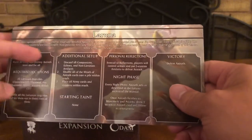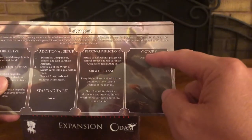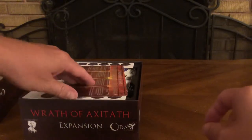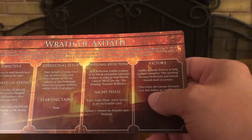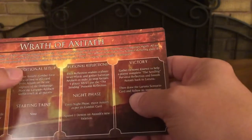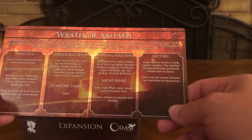The scenario card when you're in Lorna covers: objective, required locations, additional setup, starting taint, personal reflections, night phase, and victory conditions. The Wrath of Axitaph card covers the same — objective, required locations, additional setup, starting taint, personal reflections, night phase, and victory. Both cards have nothing on the back, only on the front.